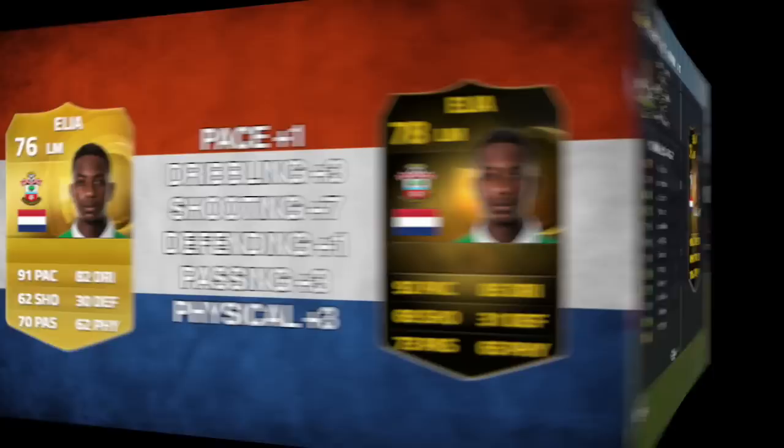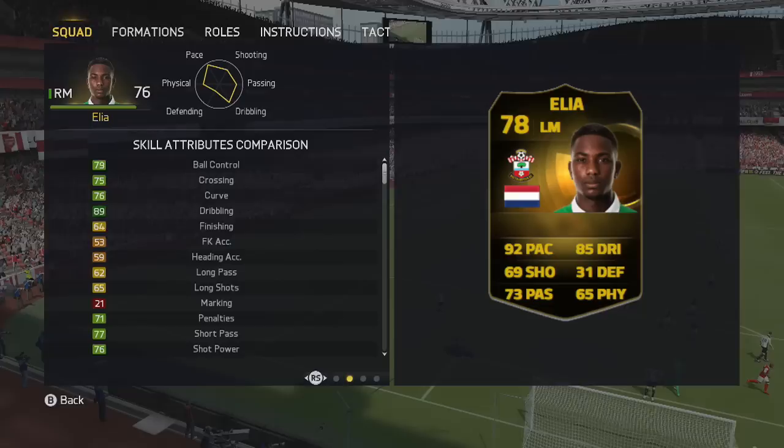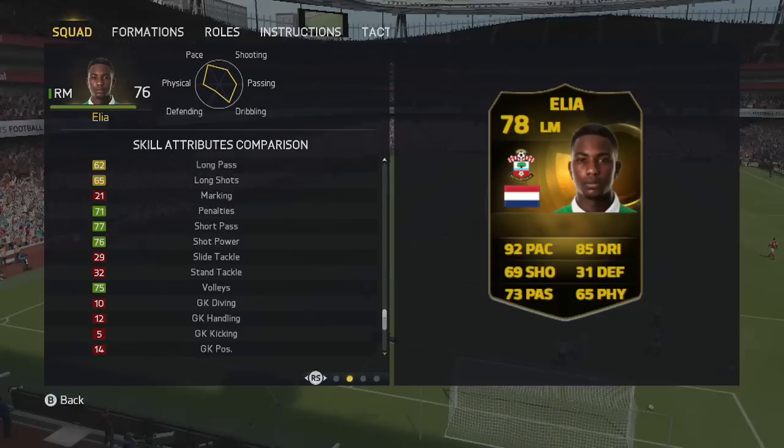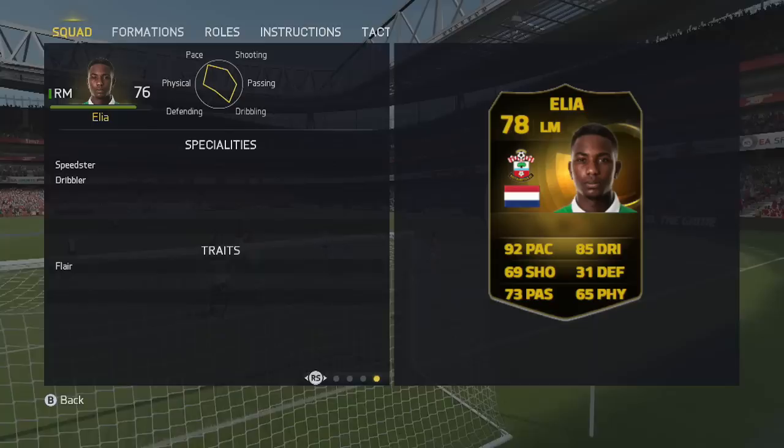You can see 65 strength isn't bad, but 93 acceleration and 92 sprint speed are the real standouts. This guy is super quick — lightning fast, you ain't gonna catch him. 89 dribbling is pretty decent as well, though the finishing is disappointing. You can see he can play on both sides — right mid, left mid, left wing. His traits include speedster, dribbler, and flair — pretty decent.